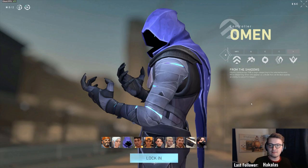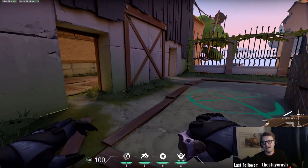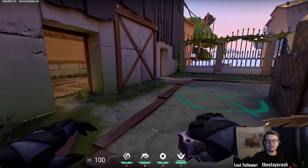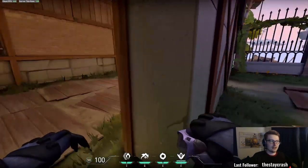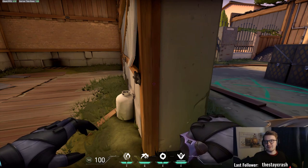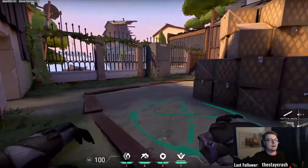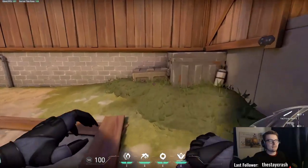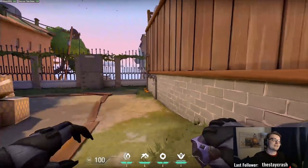Let's jump into the map and show you some possible ways to use this. Here we are — I'm using the bot map for now. If you really like this guide I can make an additional guide on how to play Omen on specific maps, because that is really useful. In every map I have specific spots where I use his abilities to maximum effect. But this will be more of a general video — if you want more detail about Omen on specific maps I can make a video about that.